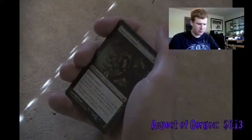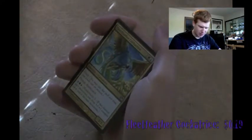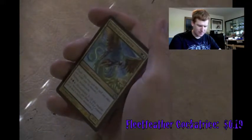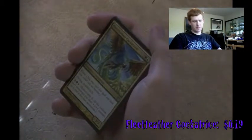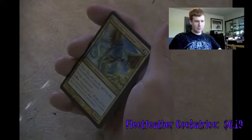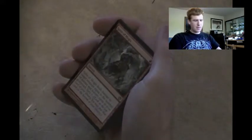Aspect of Gorgon - enchanted creature gets +1/+3 and deathtouch. Pretty basic. I'm a little disappointed at the cards I'm finding. Oh, there's a pretty card - Fleetfeather Cockatrice! Flash, flying, deathtouch, and it's got monstrous. That's actually pretty decent. I like the artwork on it. Flash with deathtouch could be very useful. I'm going to think about putting that in my Simic deck - could replace my Horizon Chimera. Spite of Mogis - I have a shiny of this in my mono-red deck and I would love to have another one.